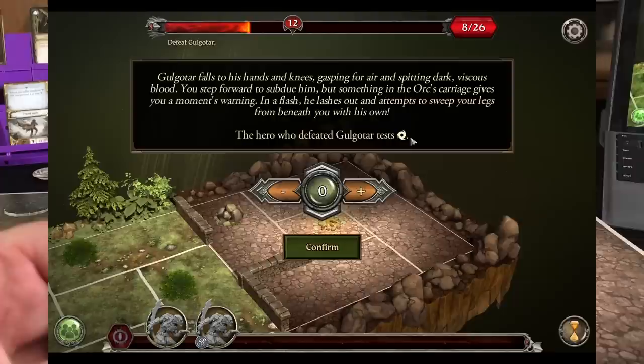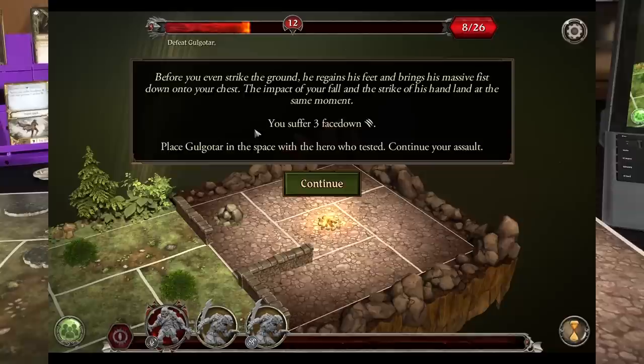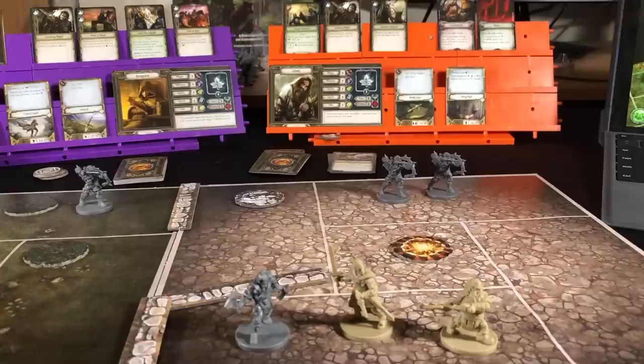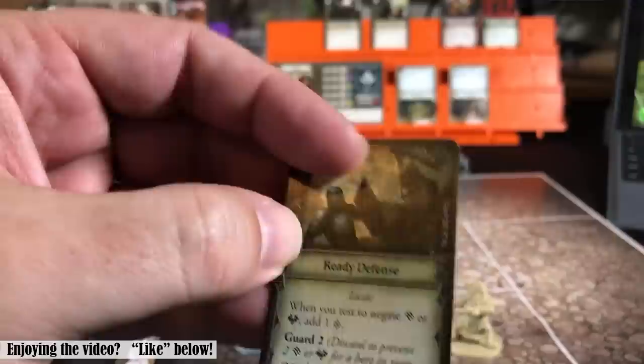So back in the app. Before he even struck the ground, he regains his feet and brings his massive fist down onto your chest. The impact of your fall and the strike of his hand land at the same moment. You suffer three face-down damage. Place Golgatar in the space with the hero who tested — continue your assault. All right, well that was short lived, he's back. We have three face-down wounds coming in — it seems like a good time to use his Ready Defense and defend two of those. So he'll just take one face-down wound.